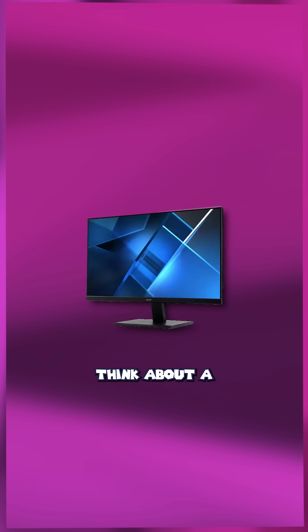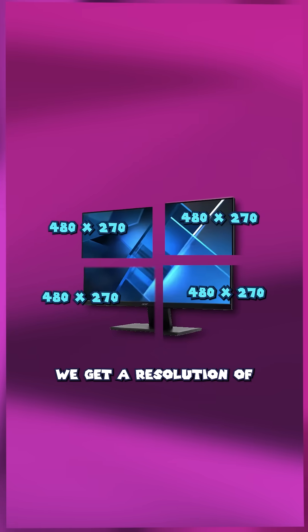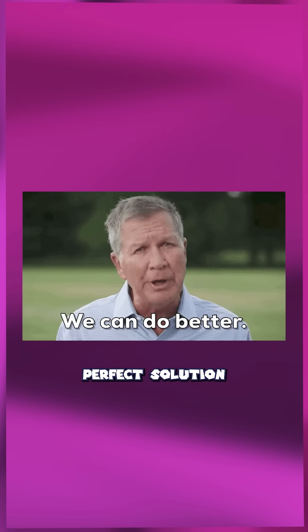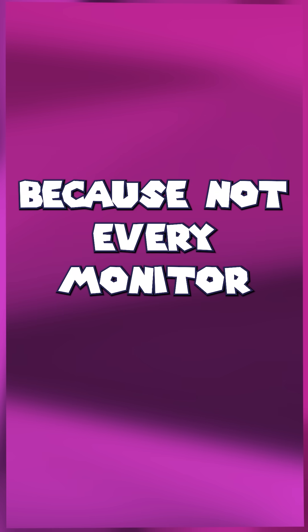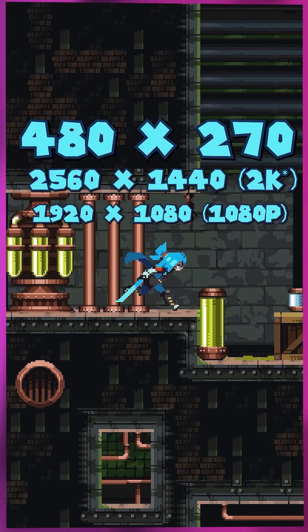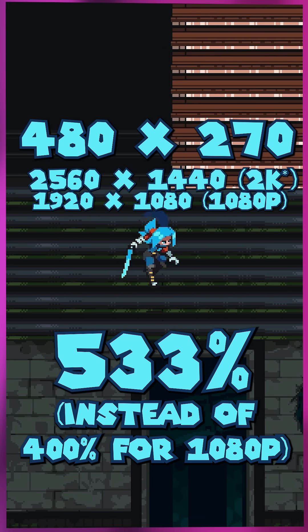For example, let's think about a 1080p monitor — it's 1920x1080 pixels. If we just divide that by four, we get a resolution of 480x270. And plenty of games do use that resolution, but it's not a perfect solution because not every monitor has the same resolution. If you're running at 480x270 on a 2K monitor instead of 1080p, you'll have to upscale that by 533% to fit the screen, and that causes problems.